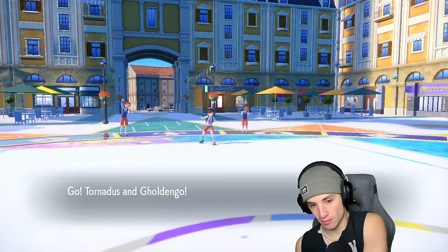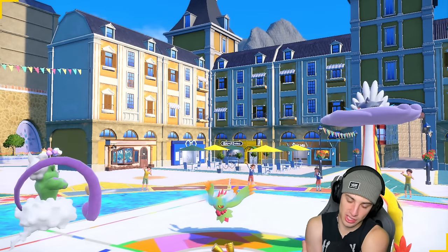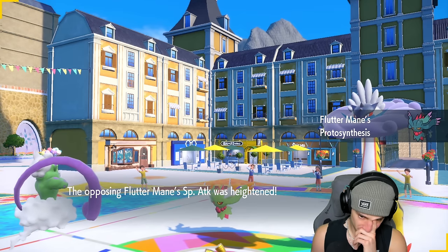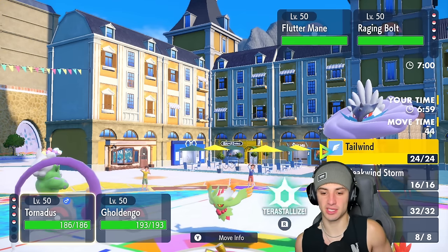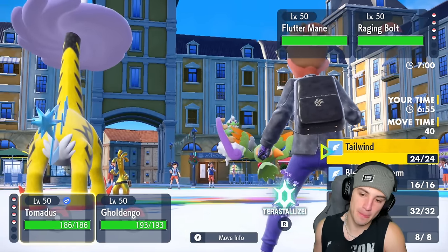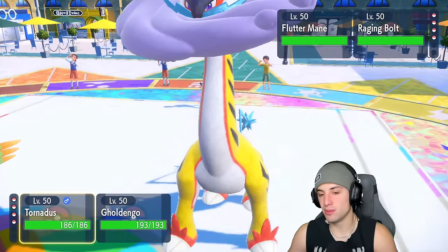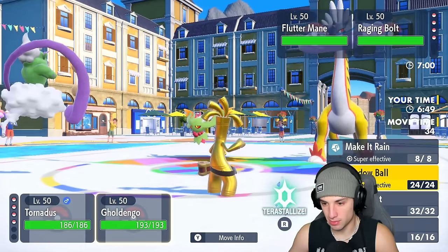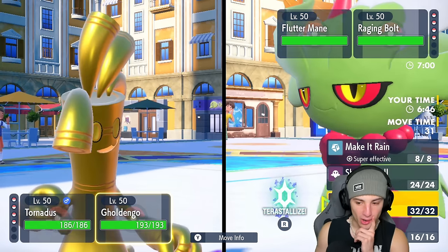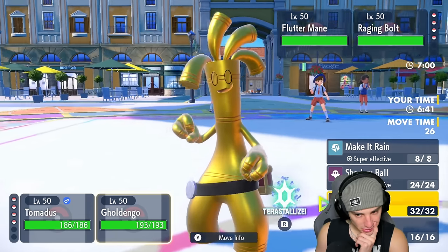Raging Bolt comes out alongside Flutter Mane — this seems like a simple turn. Do I Nasty Plot here? They might get a Special Attack boost — I'm almost positive Flutter Mane probably has Fairy Tera type. I think we just Tailwind and Plot — is that a bad call?